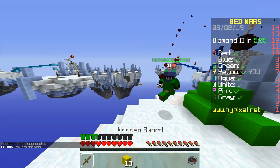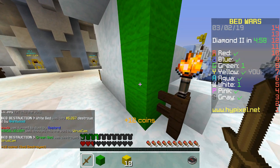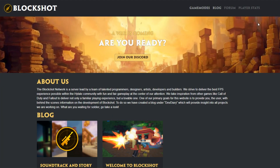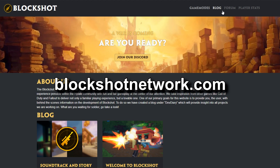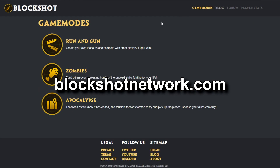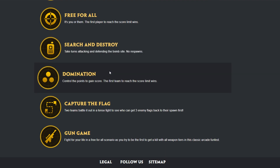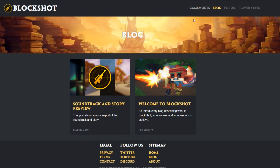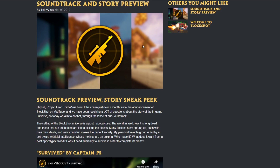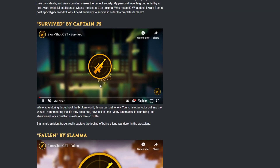Two weeks ago we had our last update video — the two-week progress update — and since then a lot has changed. I mentioned that we were going to update the website, and we have. The first iteration was made in WordPress. It was nice looking and had all the features we wanted, but it was pretty generic and hard to work with, so adding features was not going to be easy.